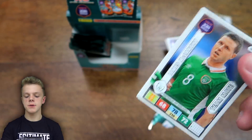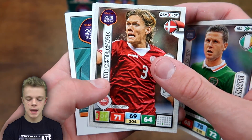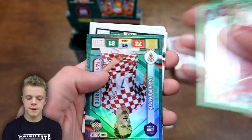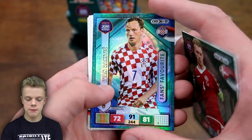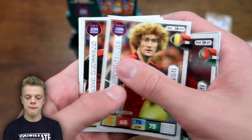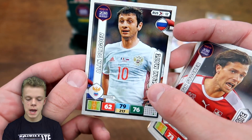Moving into the next one: McCarthy teammate, then Vestergaard, and also Kaya Defensive Rock. Then Rakitic Fans Favourite, Guerrero, Fellaini, Nangolan, Stocker, and Jaguev at the end for Russia.